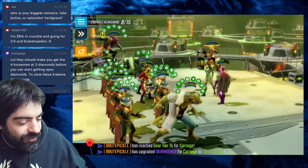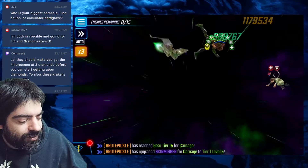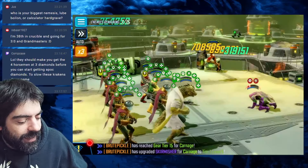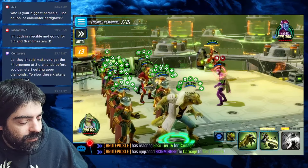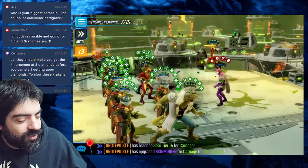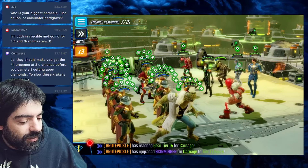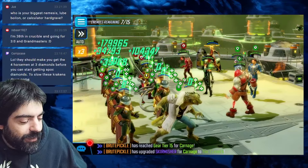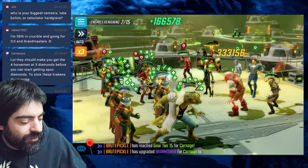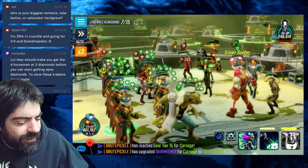Nice. Green Goblin — I think I'm going to go after Cersei first for the trauma and ability block. Now we can slow Kang. Apply vulnerability on Moonstone, six enemies left. Another Hela, Icarish, another Zombie Iron Man, and another Silver Surfer. Let's remove the taunt, remove the offense up, blind everyone.